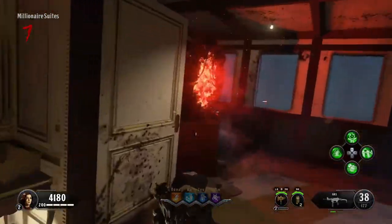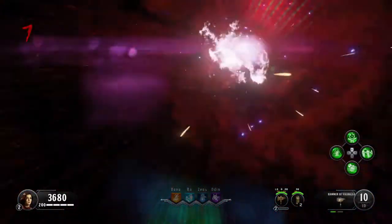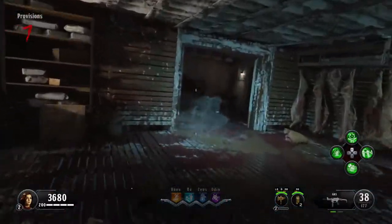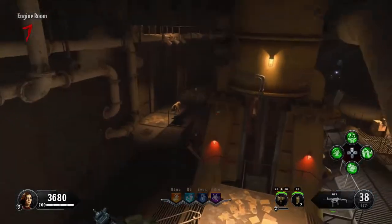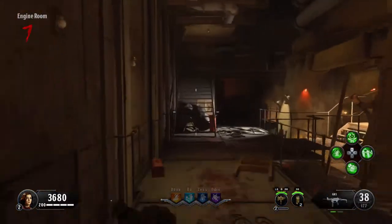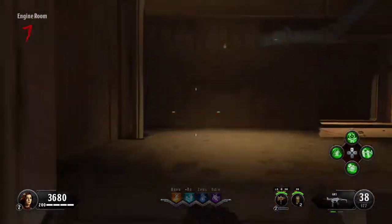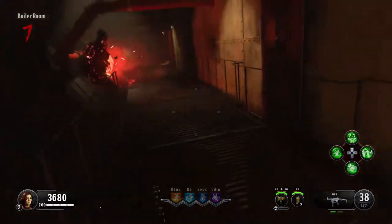You want to run through Millionaire Suites to the next teleporter, which is here, and this will take you to the Provisions area, which is directly in front of the engine room. Now you want to make your way back to the engine room as there is another teleporter there that is not underwater, so you want to go up these stairs like so — don't go down these stairs, I got a bit confused.